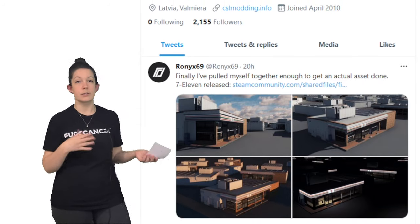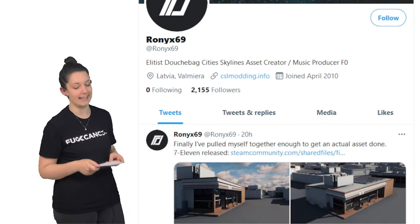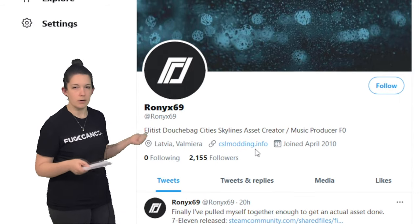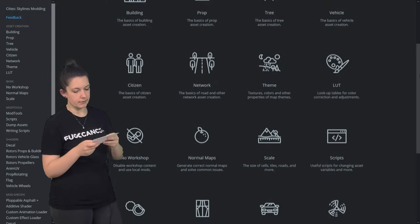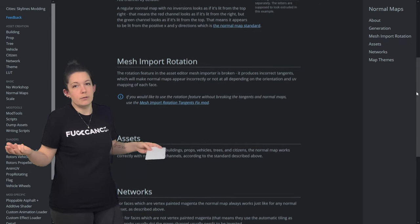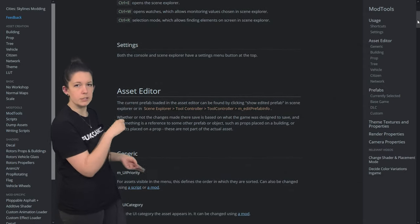I actually saw this asset in a tweet before looking at the workshop, and it prompted me to check out Ronix's Twitter page. Seeing 'elitist douchebag Cities Skylines asset creator' gave me a really good belly laugh and was a good insight into Ronix's personality. I also noticed a link, clicked it, and was brought to a page where Ronix has compiled all of this information for you if you're looking to get into creating Cities Skylines assets. I personally don't understand a lick of it but I'm sure it's extremely helpful and really cool of Ronix to put together. I'm going to put the link to this page in the description.